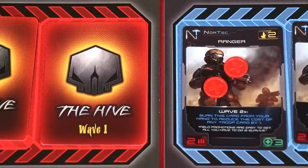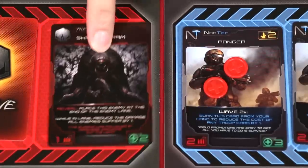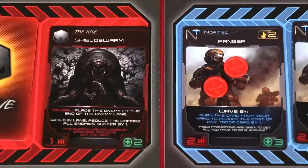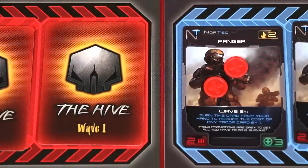These aliens are no big deal so far — easy for you to say, my Ranger just got banged up. Let's reveal the next enemy: a Shield Swarm. This one has a reveal effect that sends it to the back of the lane. While in the lane, it reduces all the damage we do to aliens by one. So it's sitting at the back and we'll remember its effect.